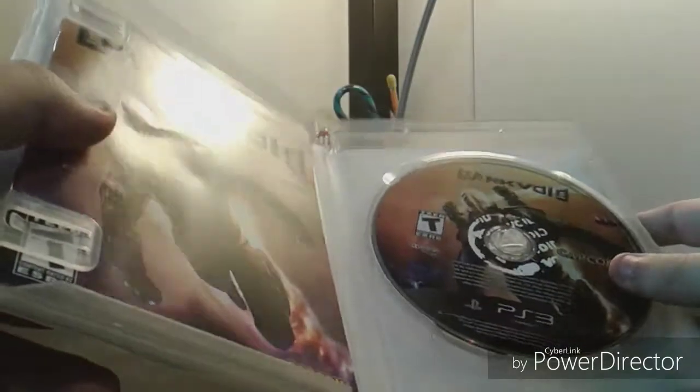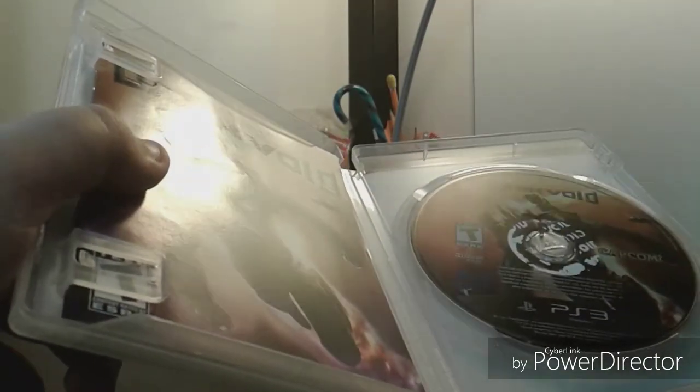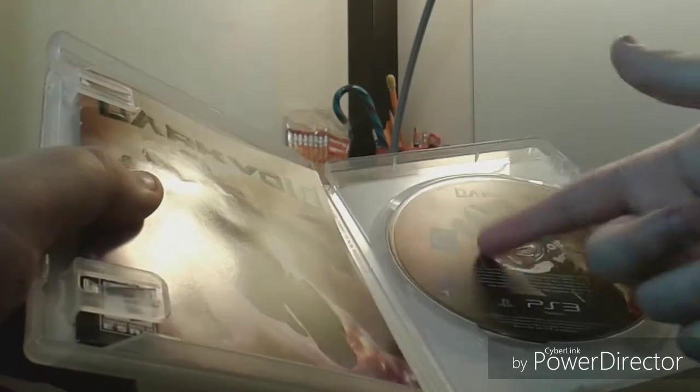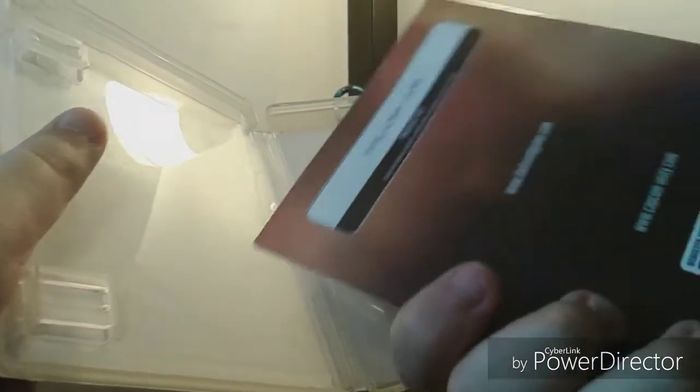Inside is the disc — there was a sticker on it from what I think was Showcase, which is why it says 'void' all over it. Get it — void, because the game is called Dark Void. And here's the manual and a code. Don't know what the code's for.